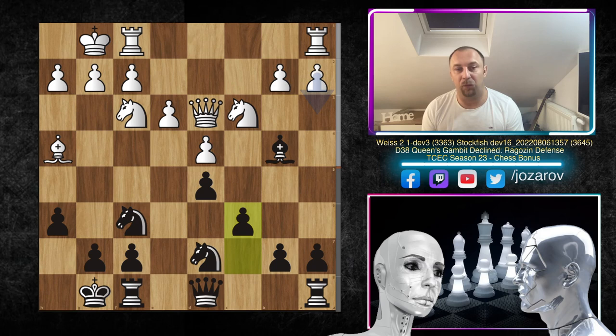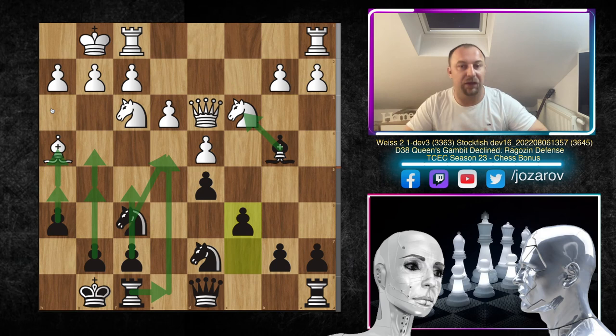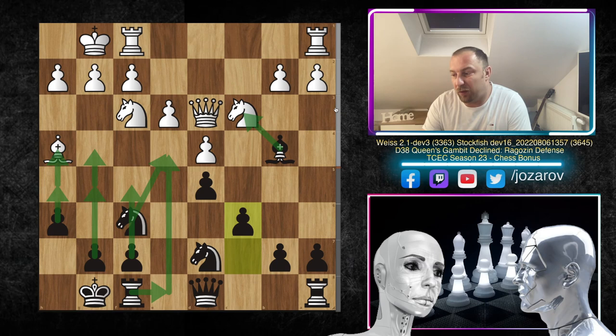Stockfish gives equal chances for both sides in that line, but I would love to play this position from black's perspective. The plan is clear: rook to e8, then cement the knight on e4 giving central control, attacking the knight on c3, occupying e4, maybe playing f5 to cement the position further, and then even g5, g4, h5, h4 — just let the pawns roll on the kingside.